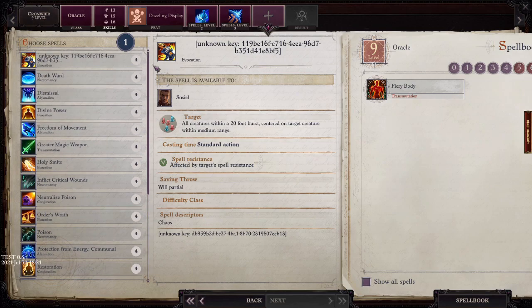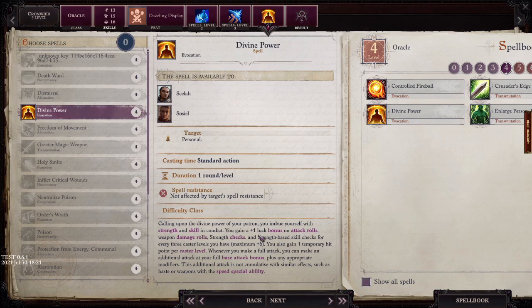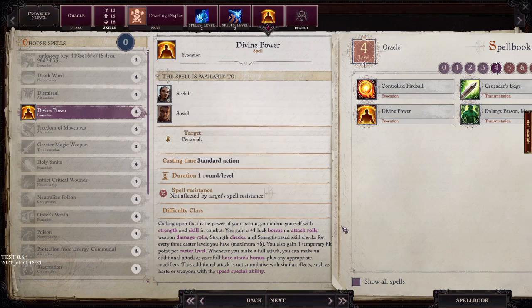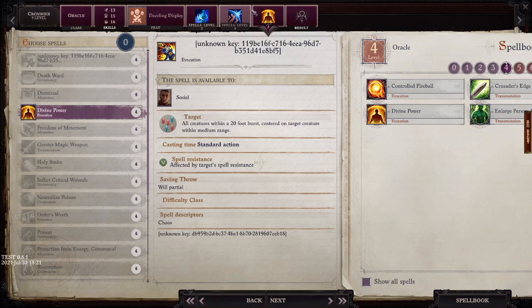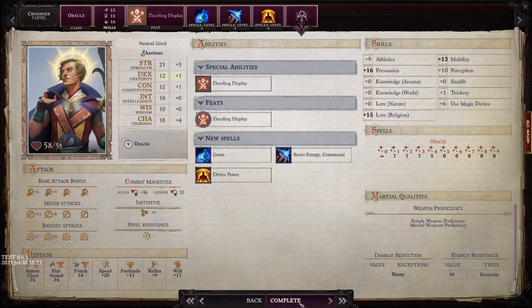At our next fourth-level spell slot I'm going with Divine Power — a round-per-level buff giving a scaling luck bonus to attack rolls, damage rolls, Strength checks, and Strength-based skill checks. You also get an extra attack per round like Haste. At this point in the game, even though we're level 9, we will have merged our spellbook, so this would be cast as a level 12 caster. For every 3 caster levels that gives us plus 4 to attack and damage already — very strong.